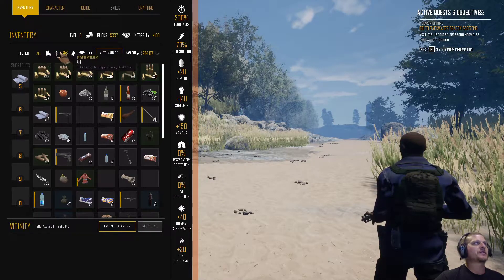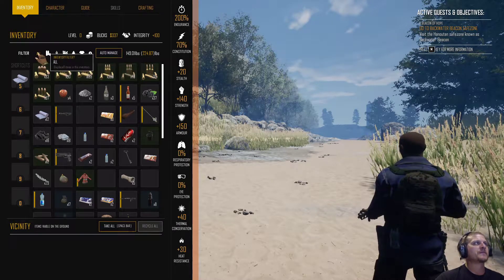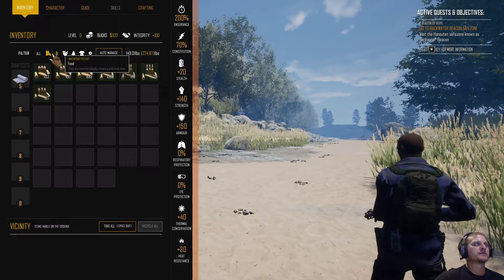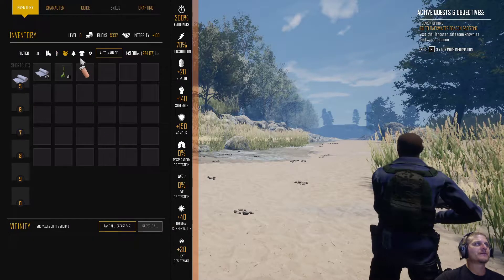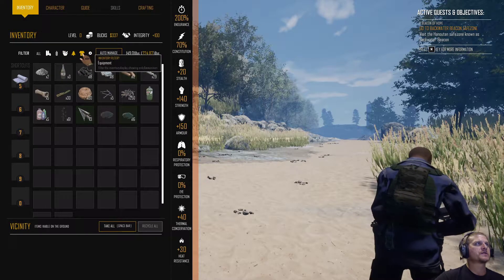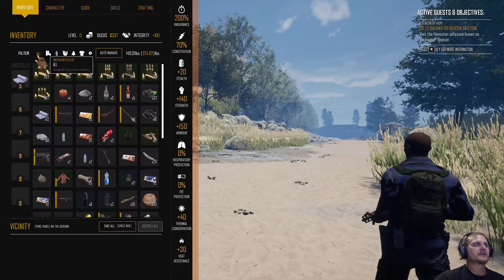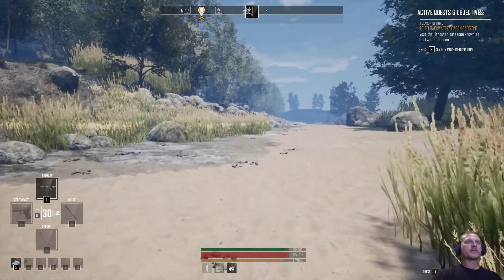Ryan gave me the tip to start using these inventory filters — I forget about them all the time. Right here is everything in my backpack, but you can also use these filters for ammunition, food, aid, resources, equipment, and miscellaneous. Use those filters — maybe I'll try to get in the habit of it.